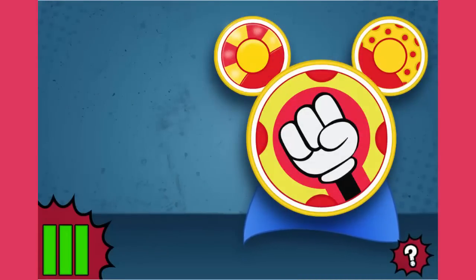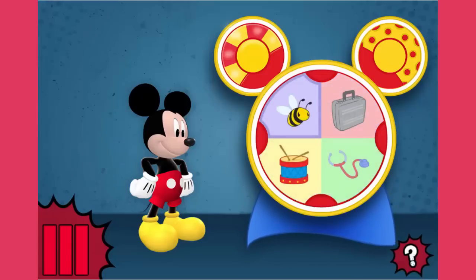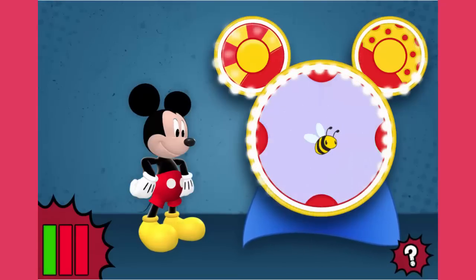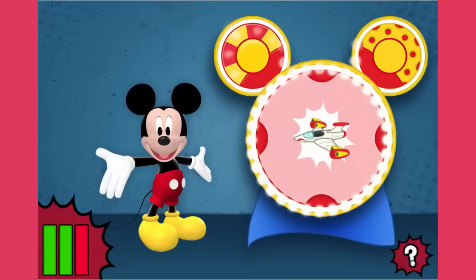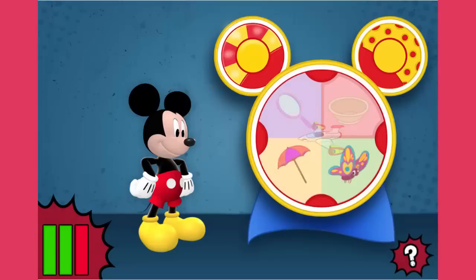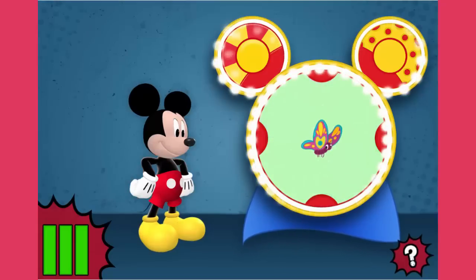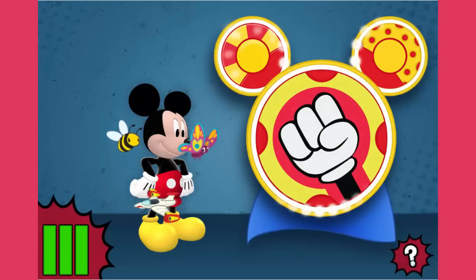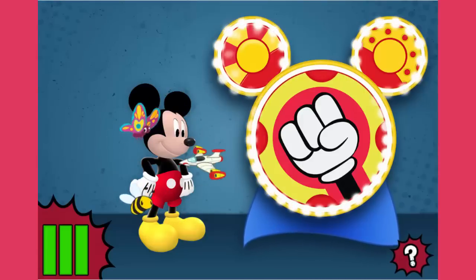Look at Dynamo Duck go! He's super speedy! Mickey needs the super power to fly! Help Professor Von Drake find three items that can fly. Once we do... Yes! This object can fly! Congratulations! You found three things that can fly! Now the Super Maker Machine can turn Mickey into Super Mickey!